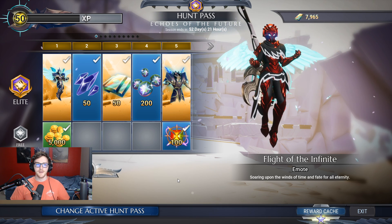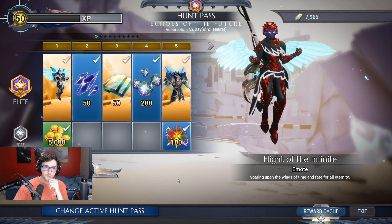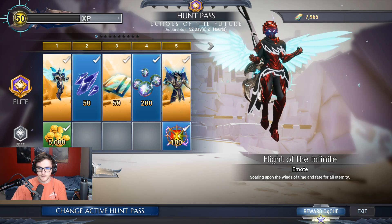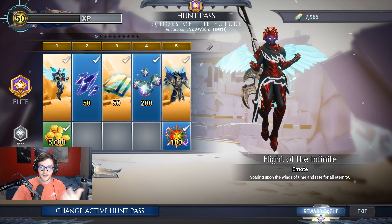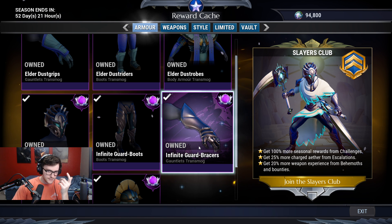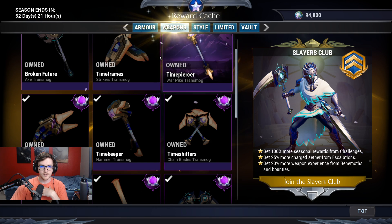Anyway, the cosmetics in this Hunt Pass are pretty okay. Some of them are pretty cool, some of them are questionable. I'm going to go ahead and cover the reward cache first because I might as well do that this time — I didn't do it last time. So you have the Infinite Guard set, which looks something like this when it's all said and done. The first dye channel is not very insane.